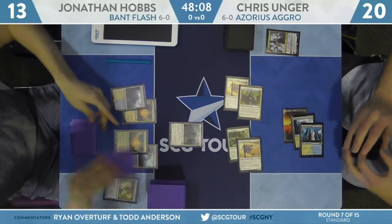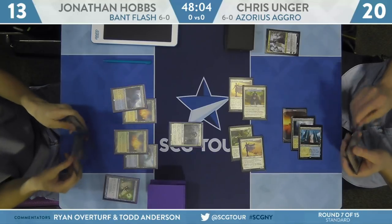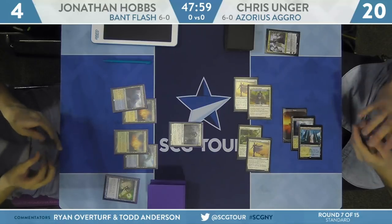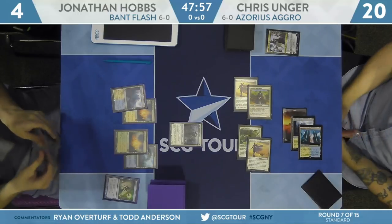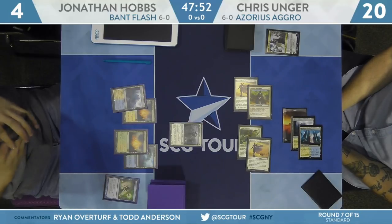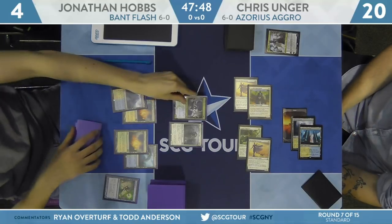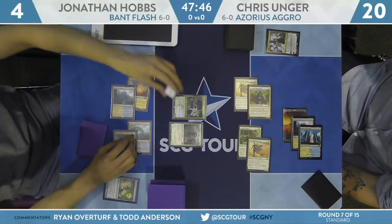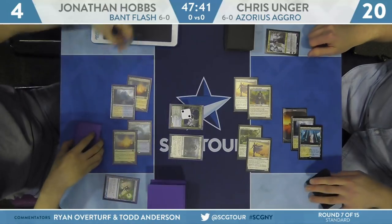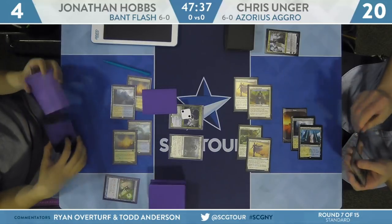There was an attempt at Teferi, Time Raveler from Unger. Hobbs was at the ready with a Spell Pierce, so he was able to use his mana, but he's going to take a big hit down to four. He needs to cast some gold spells and get some tokens to block. If he does, there's a chance he shuts down Unger's aggression — Chris only has seven permanents, not quite the City's Blessing, which means Skymarcher Aspirant doesn't have flying. Those 1/1 bodies from Hero of Precinct 1 can be backbreaking against this army of X/1 creatures.